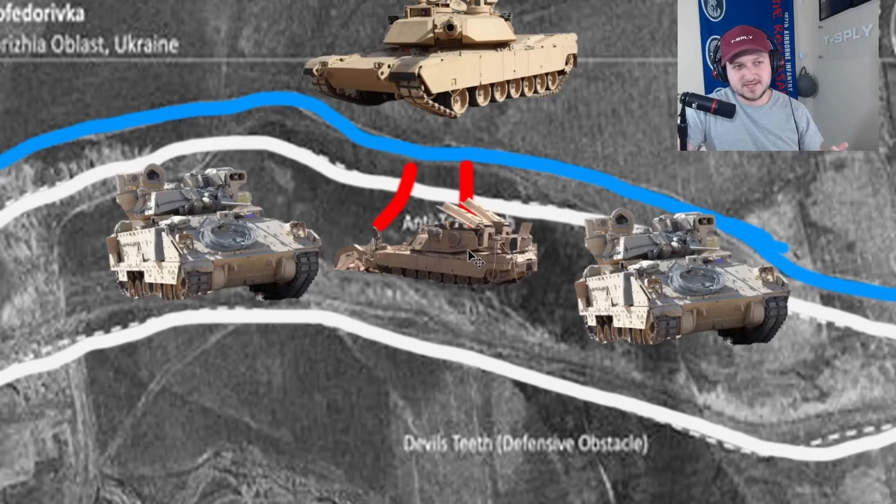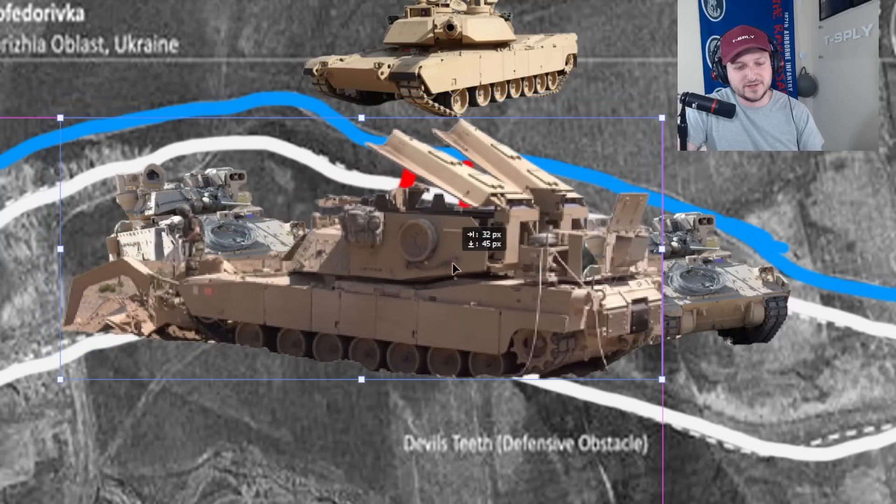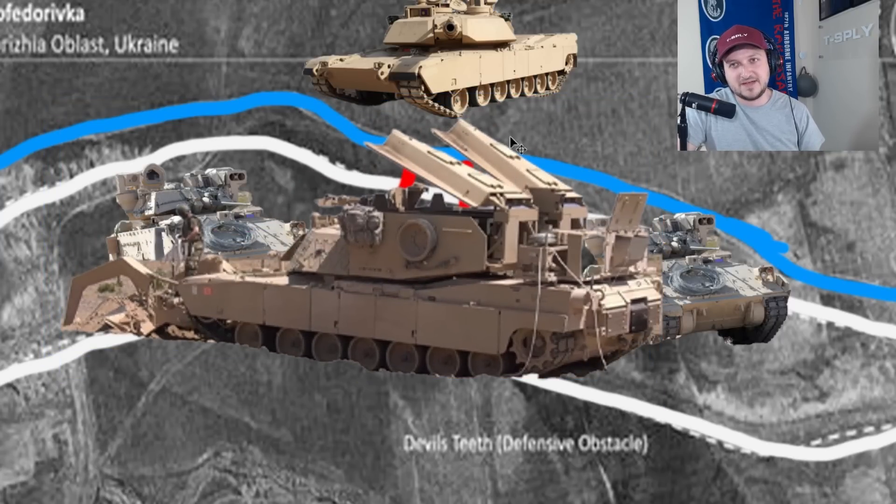Something else to consider: there are mine clearing line charges on the back of the assault breacher vehicle. A rocket shoots out and creates a long sock tube, which is heavy — I've had to repack one of these before. They blow up in place, creating two lines that form a way for you to drive on through.